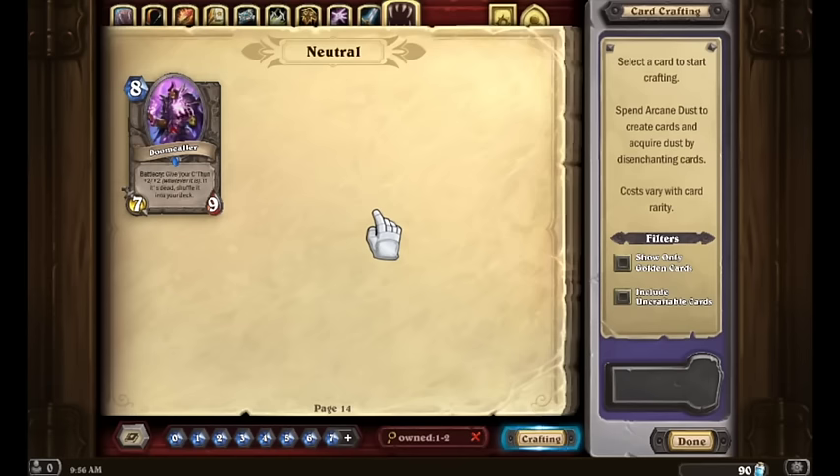These are also in addition to the free C'Thun and the Twilight Beckoners you get just by simply playing the game during the Whispers of the Old Gods release time frame. I'm not sure exactly when that time frame ends, but if you're watching this close to May 2016, I'm guessing it'll still be going for a while. Obviously, the sooner you get into the game, the better.